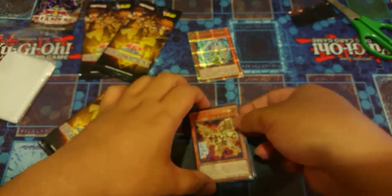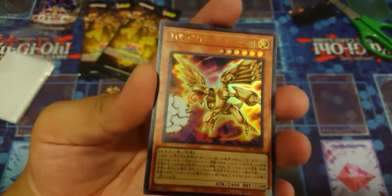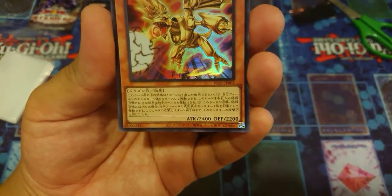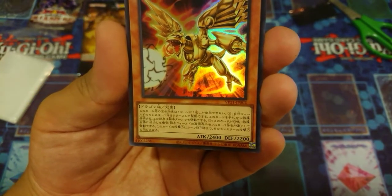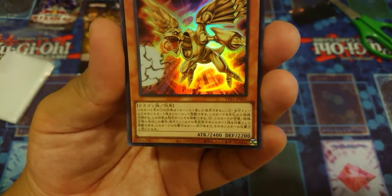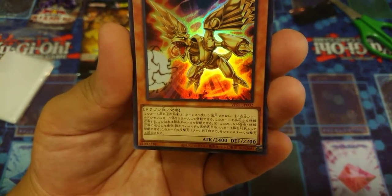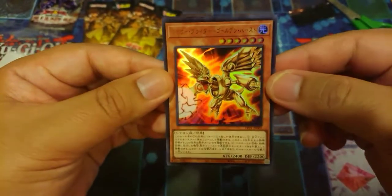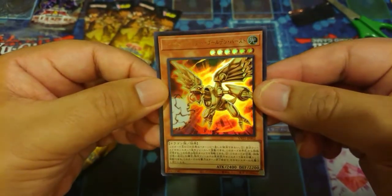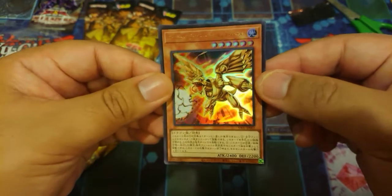Next we have Kaiser Glider Golden Beast. You can only use this card's first effect once per turn — as a quick effect, you can tribute one monster to special summon this card from your hand. Second effect: if this card is normal or special summoned, you can target one face-up monster your opponent controls; this card's attack becomes equal to that monster's until the end of the turn. It's Level 6, Light attribute, so it could work in Xyz strategies or as a tribute summon target.